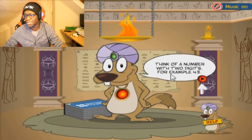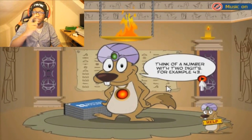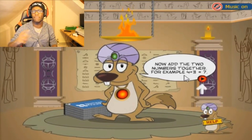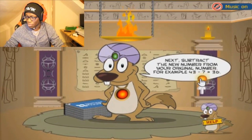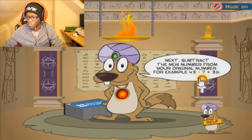Think of a number with two digits — for example 43. I picked 37. Now add them together: 3 and 7 is 10. So 37 minus 10 — I've got 27.